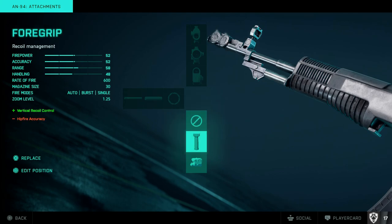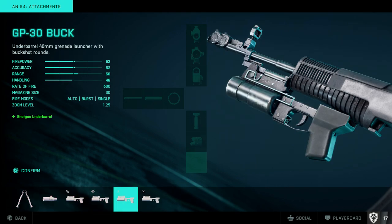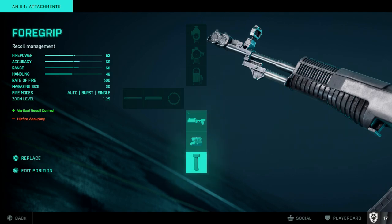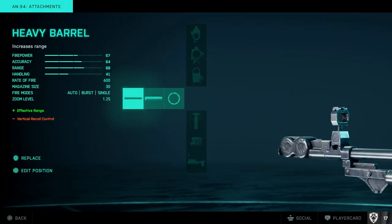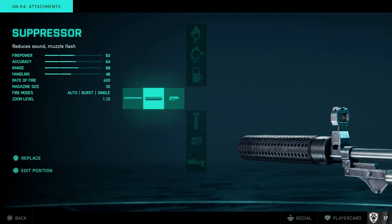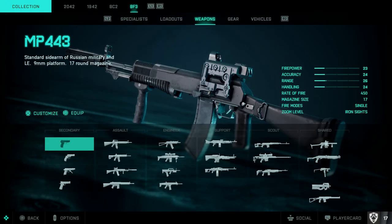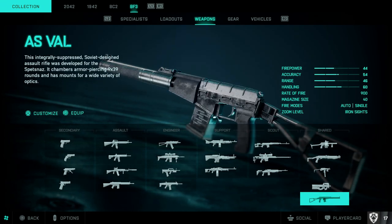For the under barrel attachment on the AN-94, the grip is in the second spot, so I need to edit its position to default so I start with it. I can also add things like a buckshot and edit position to replace it. Same with the barrel — I'll go with the flash suppressor in the first option, or swap to a suppressor. That completes the AN-94 config, and you can see the Scar and AS Val are also configured with optics.